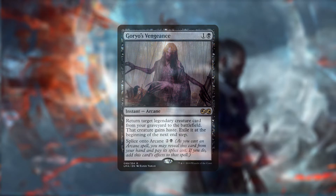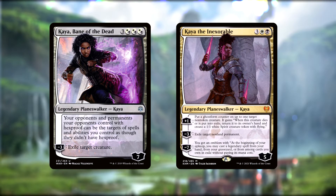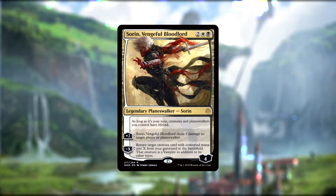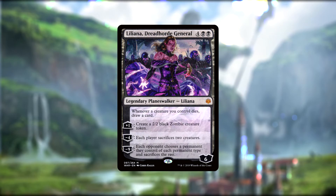Thanks to the legend rule being spread to also include planeswalkers, we have four. Kaya, Bane of the Dead, and Kaya the Inexorable are our two representatives of the Ghost Assassin. Bane of the Dead helps us get around hexproof, while the Inexorable gives us insurance when our things die, point-blank targeted removal, and an emblem that lets us cast free legendary spells from literally anywhere once a turn. Sorin, Vengeful Bloodlord, gives all of our creatures lifelink on our turn — a nice way to replenish all the life we've been paying — as well as acting as a reanimator if we need him to. Liliana, Dreadhorde General, draws us cards whenever our creatures die, makes chump-blocking zombies, forces sacrifices from everyone, and can end games when her ultimate decimates our opponents' boards. Do not expect her to stick.